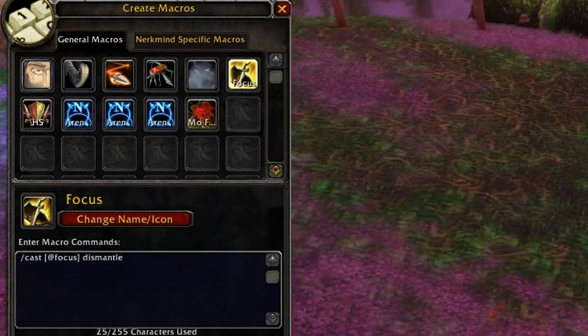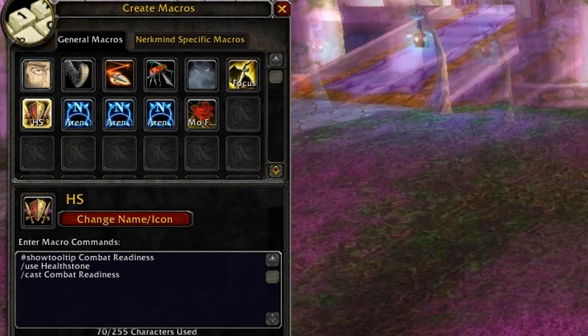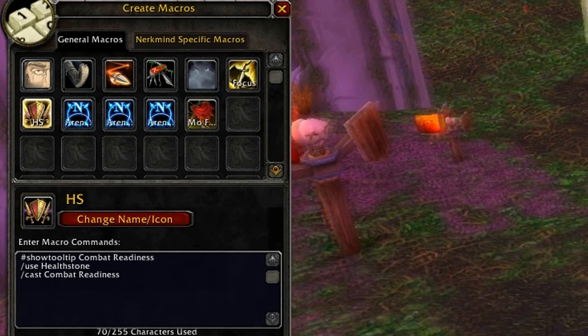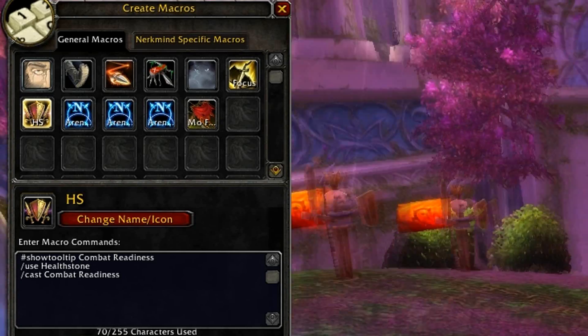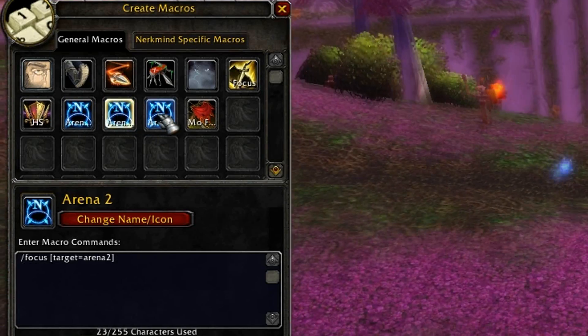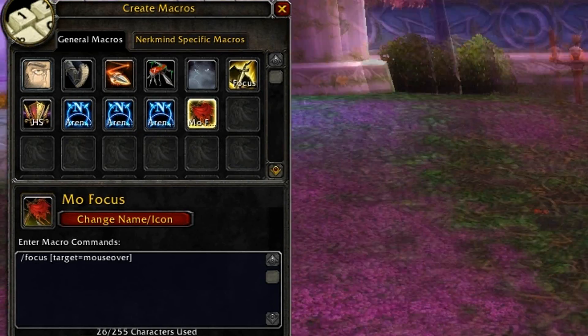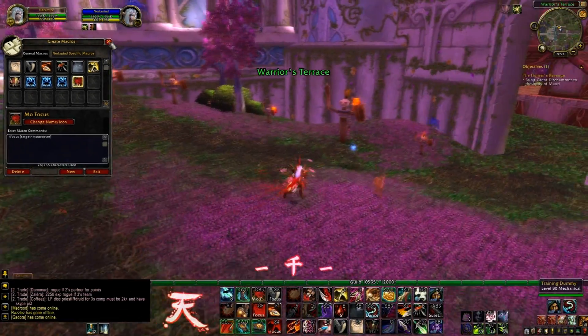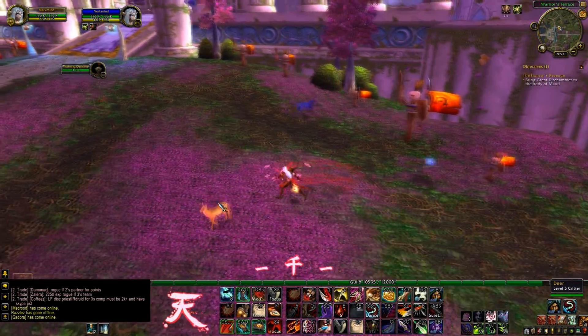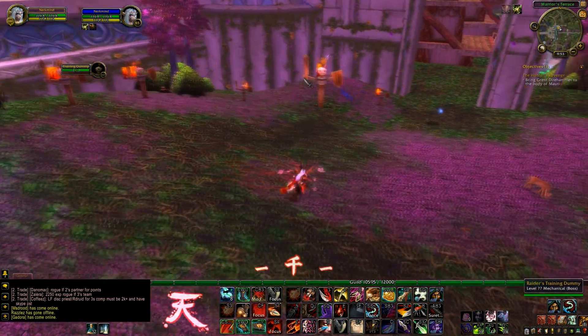Basic focus macro for the Dismantle, and a Readiness macro that gives me my Healthstone if I have one. Those are arena macros — I'll cover those in a future video. And this one I like the most — it's a focus mouseover macro, so I can just hover my mouse over some target and hit my keybind.